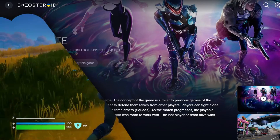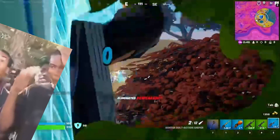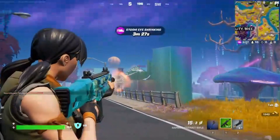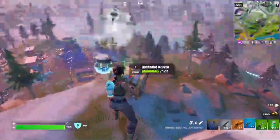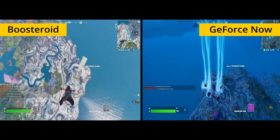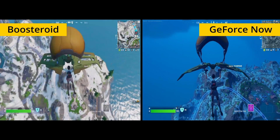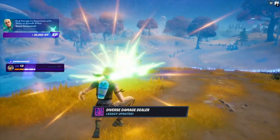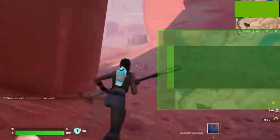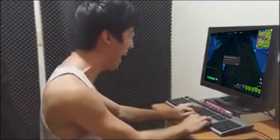Finally, we loaded Fortnite. For some reason, the least demanding game from the ones we tested seemed to require the most bandwidth, which our internet connection was struggling to handle. Overall, the performance and image quality were pretty much identical between Boostroid and the competitive settings of GeForce Now. However, where we did see a significant difference was how our game concluded with each service. With Boostroid, in spite of heavy pixelization, we managed to get the victory royale. With GeForce Now, the service decided our internet connection was too bad and threw us out of the game just as we were about to take a shot.